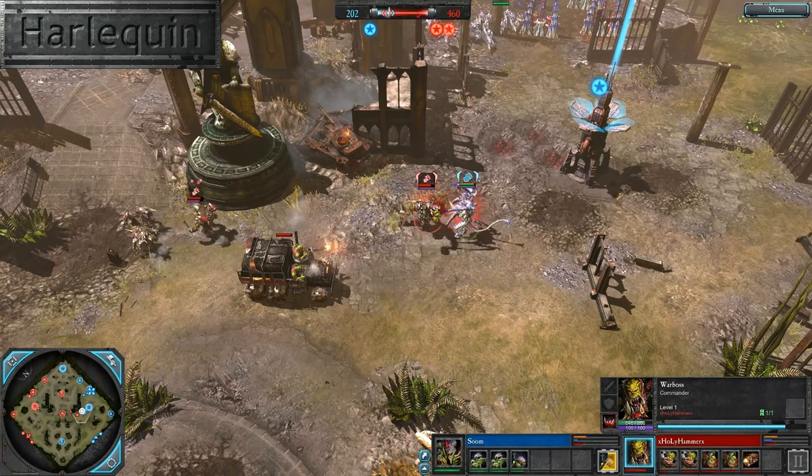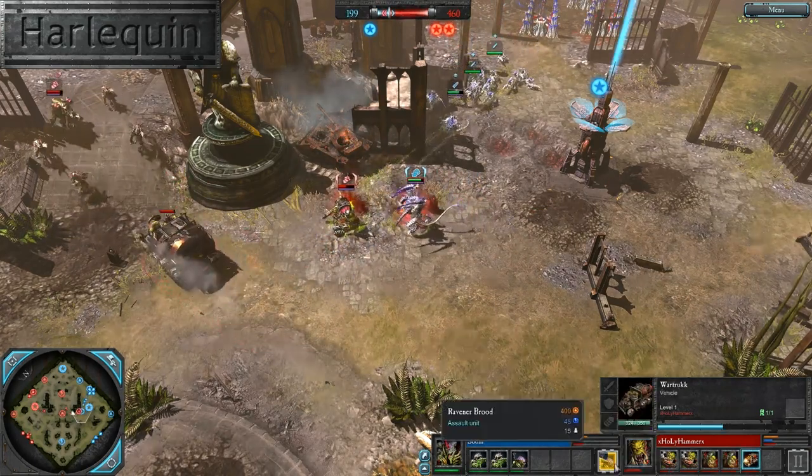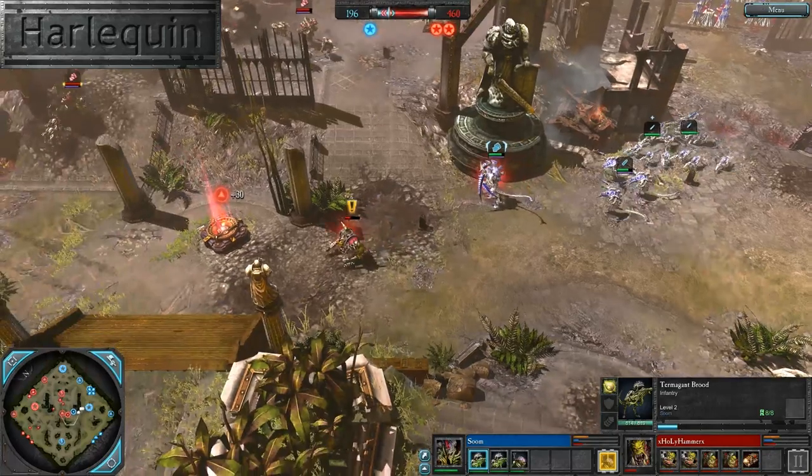Meanwhile, the Hive Tyrant right now is slugging away with the War Boss — kind of epic, big beefy guys beating each other up, backed up by this War Truck a little bit. And we have a Ravener Brood, a second Ravener Brood coming out of the field right now. Double Storm Boys, War Truck — everything is pretty much the same.